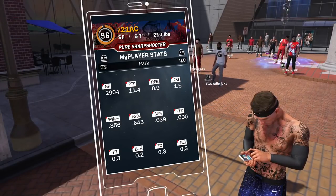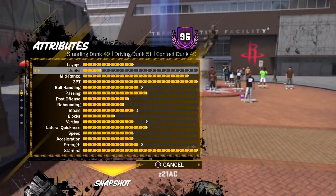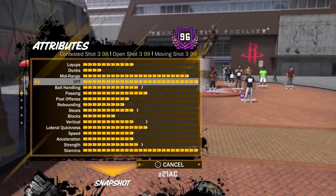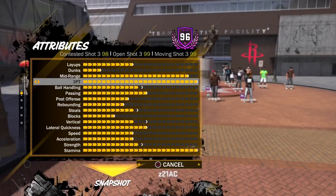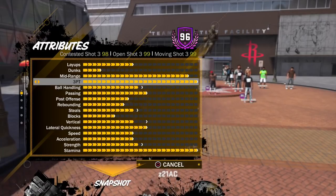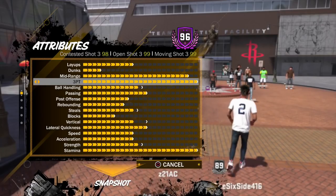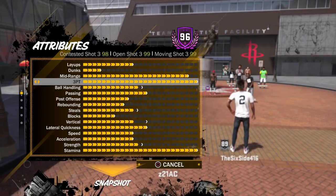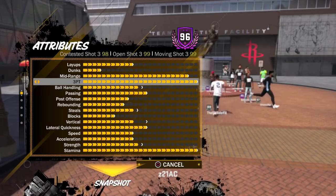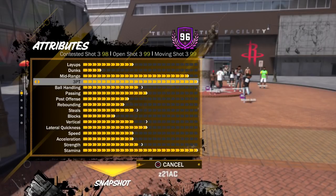A lot of people ask about my wingspan. If you look at the top left, it says contested shot 398 — that's because my wingspan isn't all the way up; it's one under max. At the beginning I didn't max it because I think it would have lowered my open shot three and my moving shot three. I'd rather take a small hit on contested shot, and you guys see all the time I still hit contested shots like crazy.